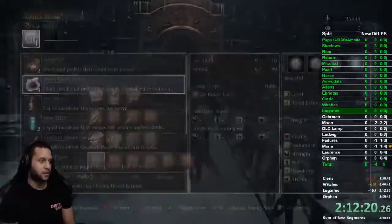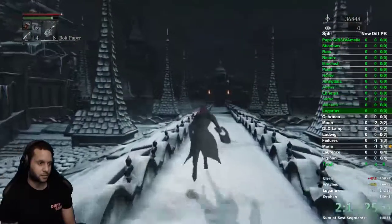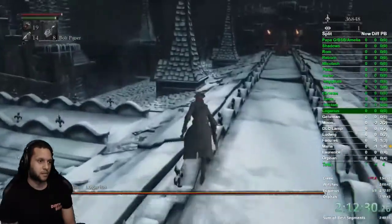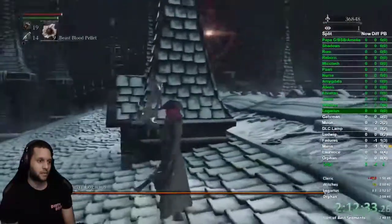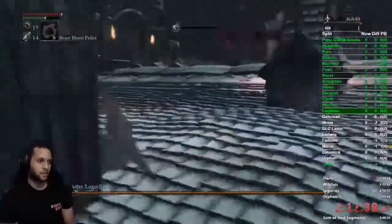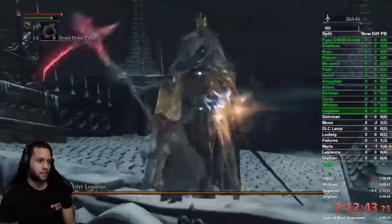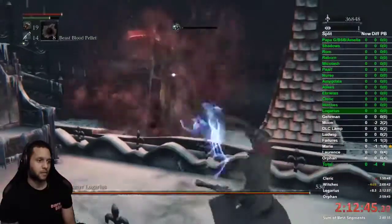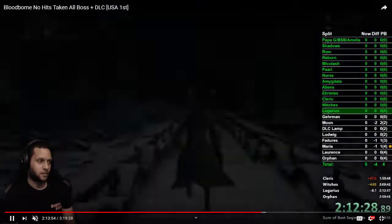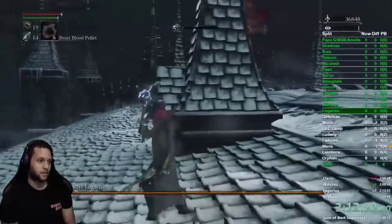This is where I start to get nervous because Ligarius is really crazy. The strat is pretty good, but the one thing he could do — which is rare — is insta phase two, and if he does that there's basically no way to get out without being hit. I've only seen it happen twice out of all my runs, but just prepare yourself. There's a cutscene when you enter — I like to go over to the left and buff up behind this rooftop structure.